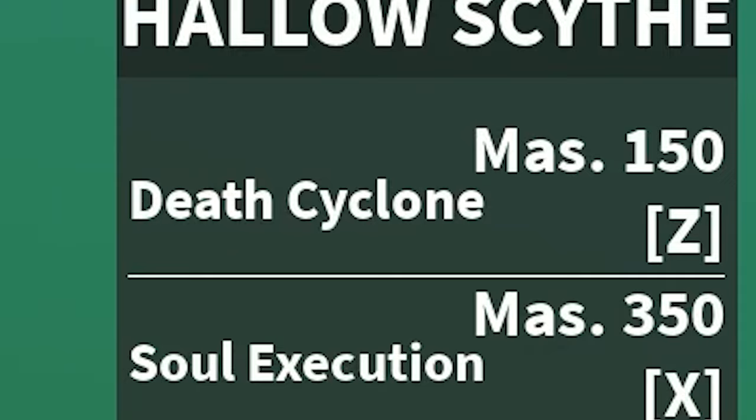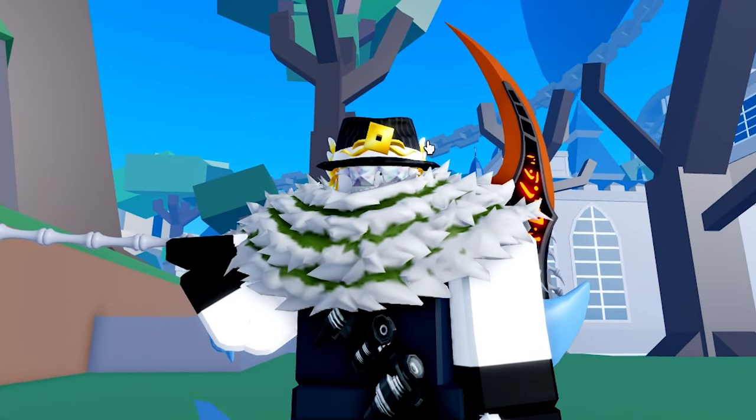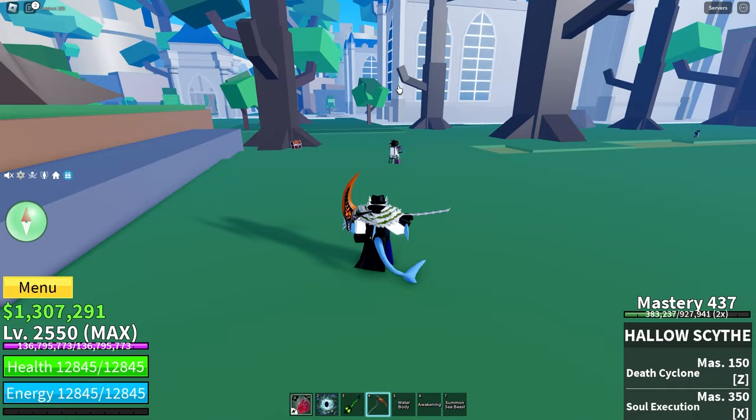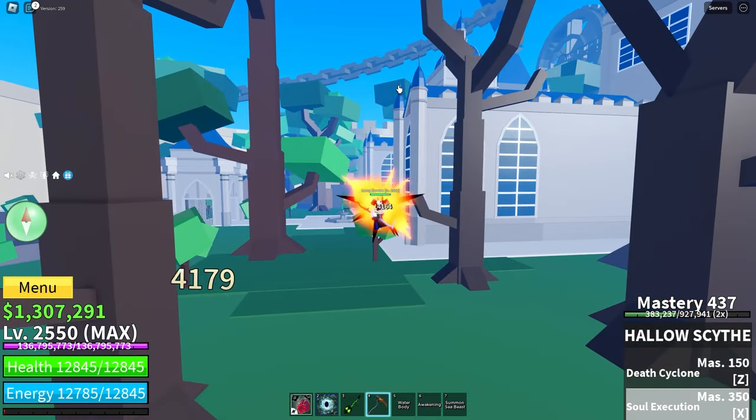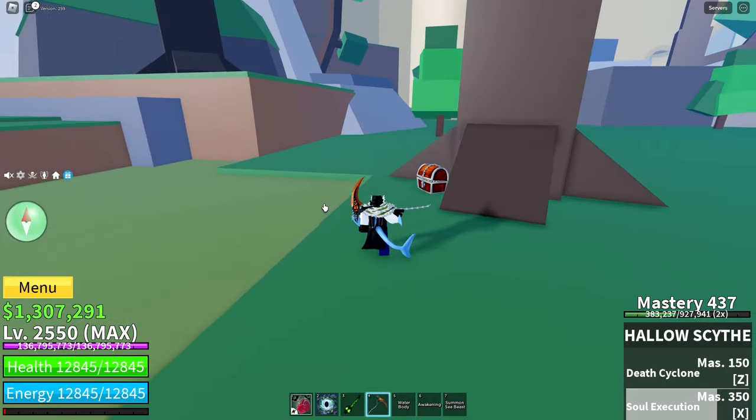The next move is Soul Execution, which is the X move at 350 mastery. Now this move is a weird move because it does more damage the lower your opponent's health is. It drags your opponent and right then it did 4,200 damage.